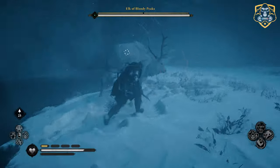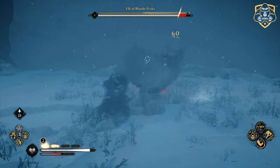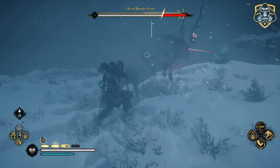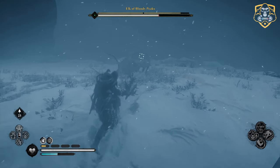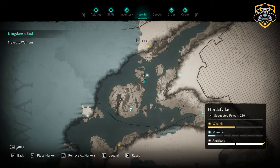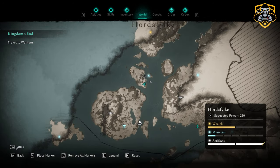For this fight, the ability Rush of Death is going to be a great skill for slowing down time as the elk charges at you, because it will be pretty fast. You can also use Harpoon Impalement to draw it in closer so you can get your hits in without it being spread out and far from you.